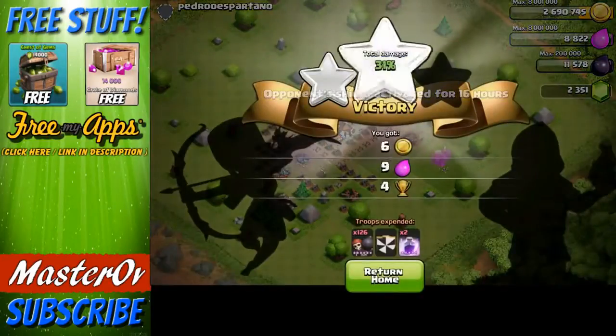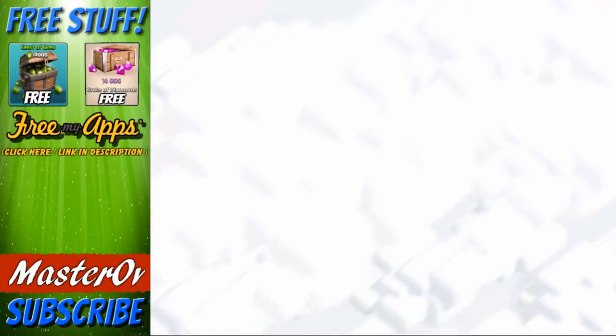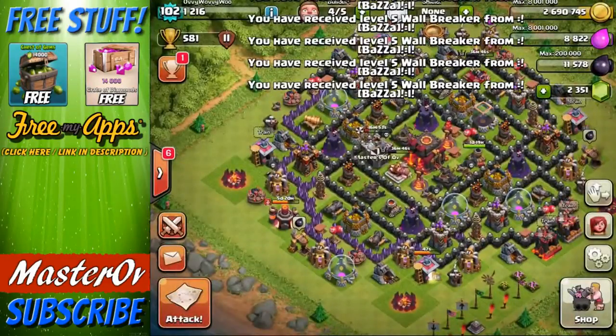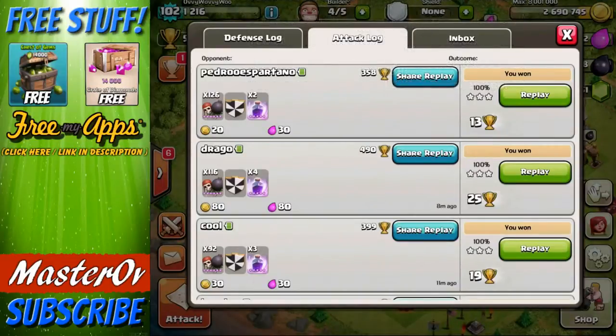That is possibly the quickest wall breaker raid I have done. But don't worry guys, that is not the only raid you're going to see today. I have actually done two wall breaker raids before this. So I already knew that this was going to work today. We've got 200%, we've now got 300%. I can confirm that was the quickest one I have done ever. That was just crazy.